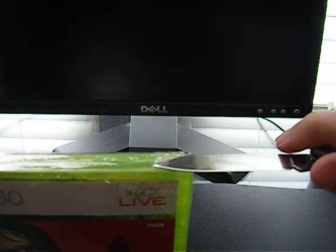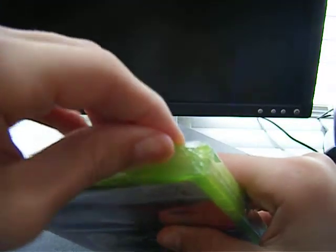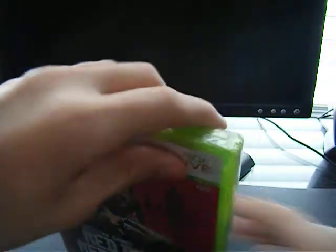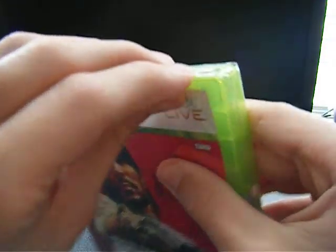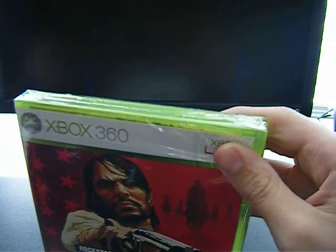Alright guys, now I am going to open this up and get into the unboxing. I pre-ordered this from Amazon a few weeks back because I wanted it for my birthday, which I ended up getting now, and I am so happy. When you got it off Amazon you got a code for two guns — a code for golden guns — so you get a Stink Carbine and a golden revolver.